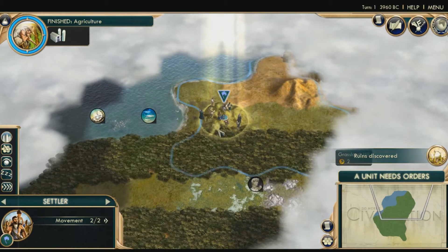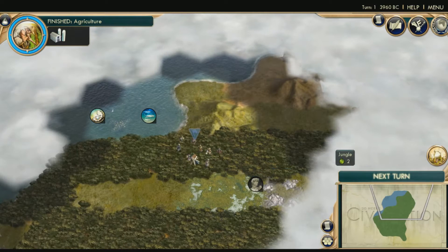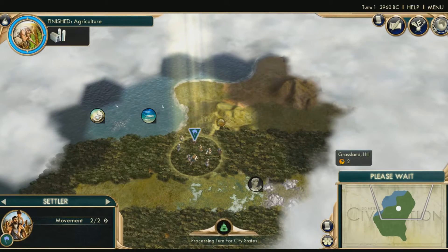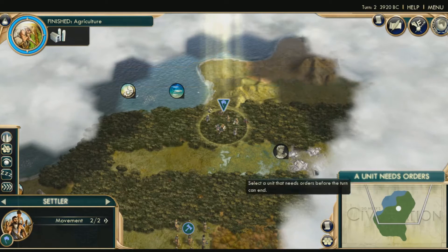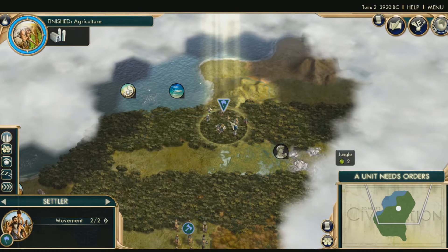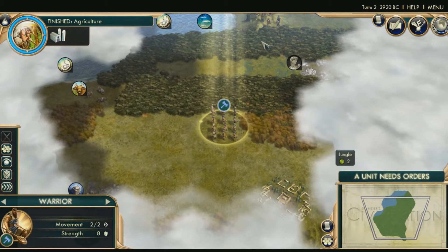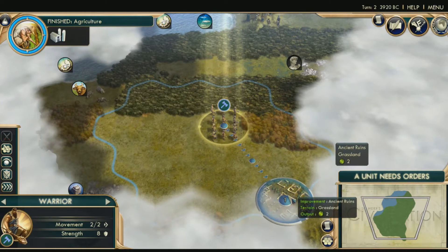Oh, ruins — we'll go over that in a minute. Every time you move a player and they can't move anymore, it switches automatically to the next unit you can move. So we're going to go over here and grab these ruins. When it lights up and says ruins are discovered, you want to go over there. These side buttons: when there's either a barbarian or another troop you want to attack, you want to hit this, or you can just drag your guy over it — that'll attack the other unit on a different civilization or barbarians. This is the move mode — basically the same thing as just left-clicking.